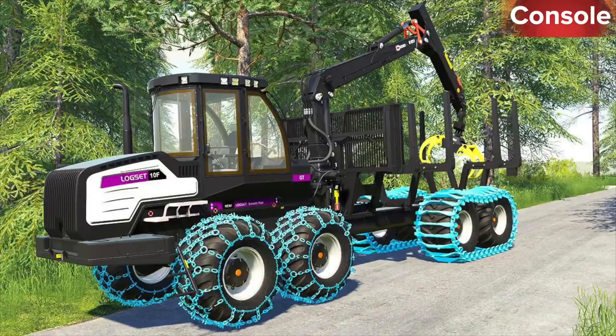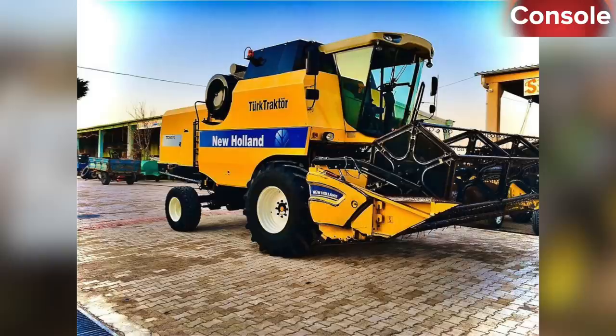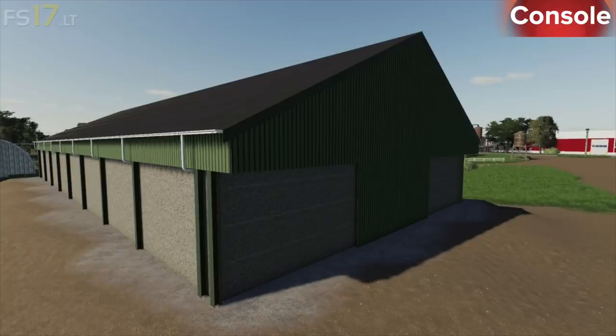Also in console testing: Lizard Weight Pack, the Logset 10F GT, Logset 5F GT, Logset 8H GTE Hybrid, Machine Shelter, Modern Pigs Barn, New Holland TC5070, Rodeo Pickup Placeable Advertisement Board, RDC FS19, Randon Bulk Carrier R-Line, Randon Turbo Frack Trailer, Root Crop Storage, Small Polish Garage, Tension Belt Pack, and Water Tower.